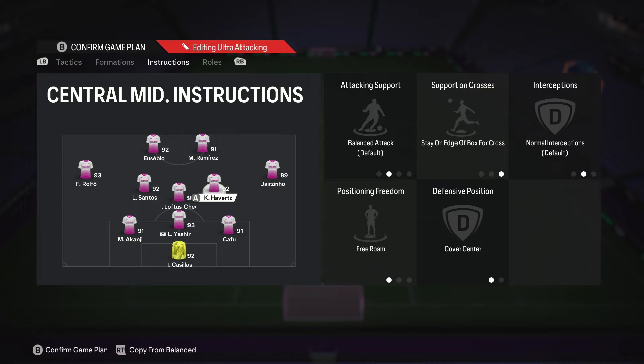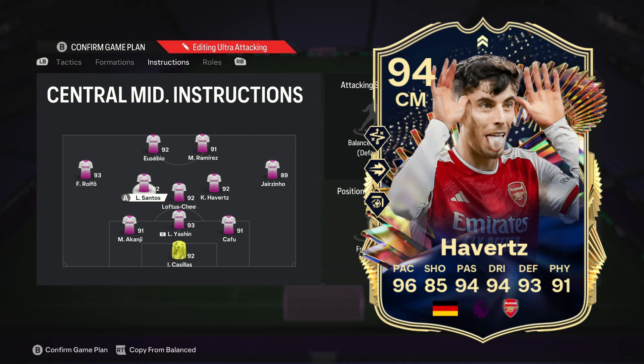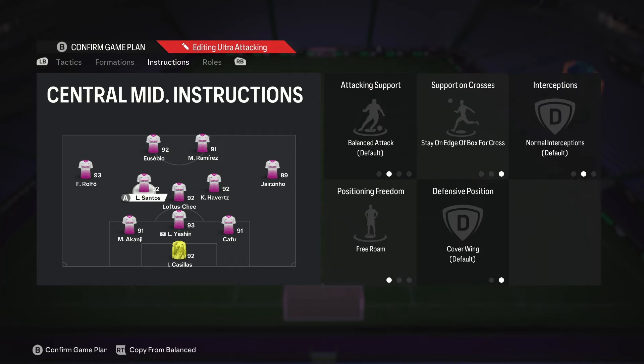This is my favorite position in this game. The right center mid, who acts as my right CAM, is on stay on edge of the box, free roam, and cover center. The left center mid, aka the left CAM, is on stay on edge, free roam, and cover flank. Havertz is the perfect player for the right center mid role — I want someone with a weak foot and finesse shot plus. The combination of stay on edge of the box and cover center puts this player in the perfect position for finesse shots.